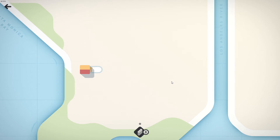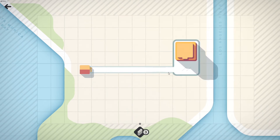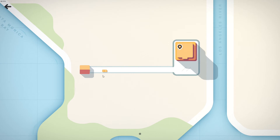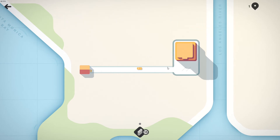Uh-oh. Did I just skip something? I'm seeing if I'm supposed to connect these. When a pin appears, this indicates a car wants to drive to this destination. Okay, look at our car. There it goes. So great. The more pins you collect, the higher your score will be. Okay, so we have to go over there now. Got it. The car wants to go over there now.